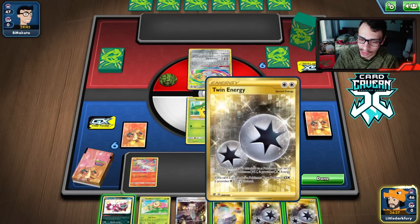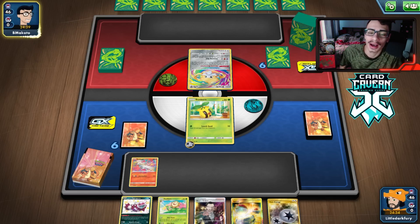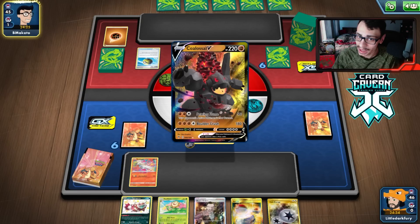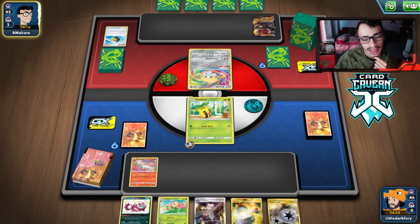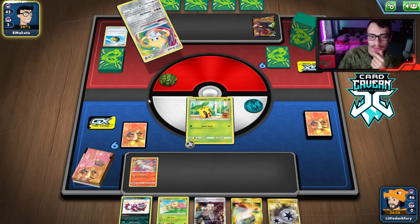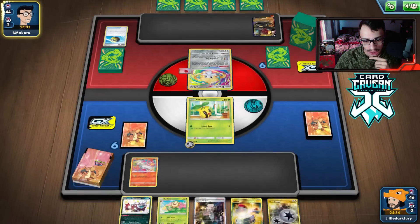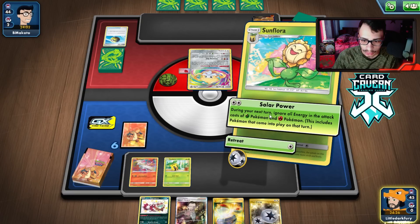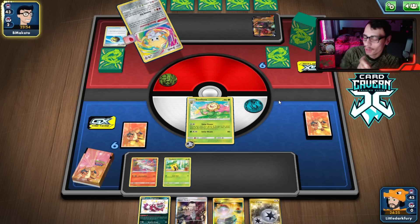Sunkern should survive. That might be a bit early to play Twin Energy because they might play Crushing Hammer, but we could get Marnied with two Twin Energies at the bottom of the deck. It's a Colossal deck it looks like. We can go Solar Power, Boss the Colossal, and either knock it out or hit it really hard then knock it out the following turn. We could actually use Snivysaur instead, which would work a little bit better. Hopefully it's not prized.